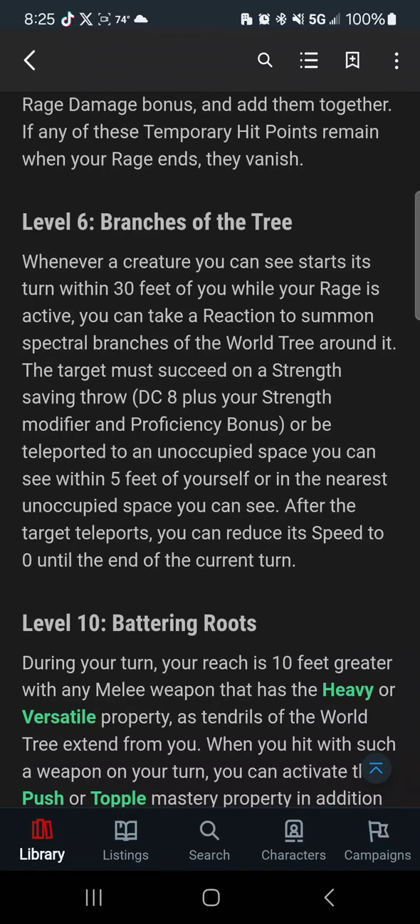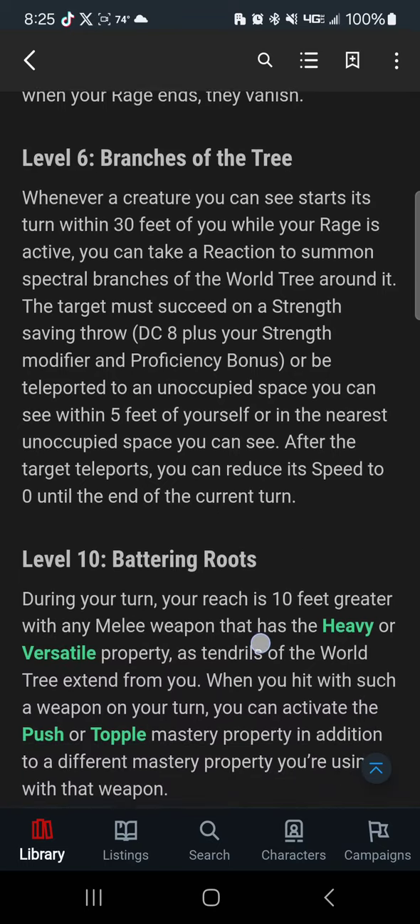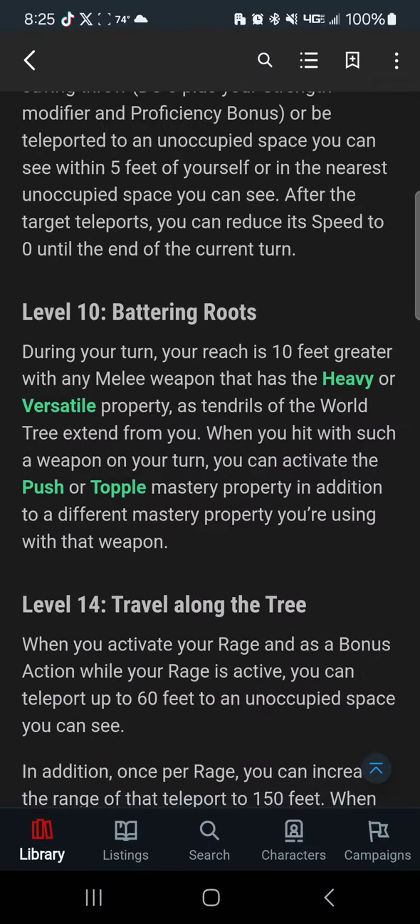At level 6, you get Branches of the Tree. Whenever a creature you can see starts its turn within 30 feet of you while your rage is active, you can take a reaction to summon Spectral Branches of the Worldtree. If the target fails a Strength saving throw, they get teleported to an unoccupied space you can see within 5 feet of you, or the nearest unoccupied space, and their movement speed is reduced to 0 until the end of their turn. It's basically Scorpion yelling 'get over here' and yanking somebody — but instead of a chain drag, it's a teleport, which is pretty awesome.